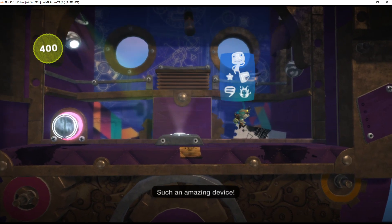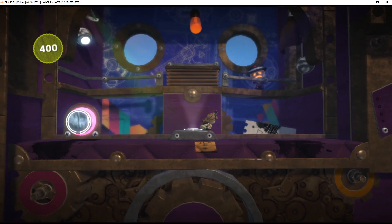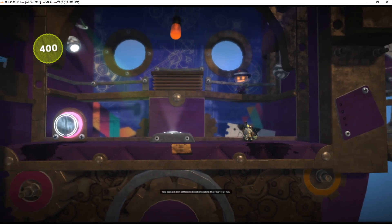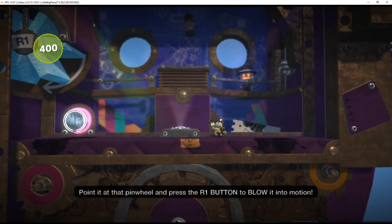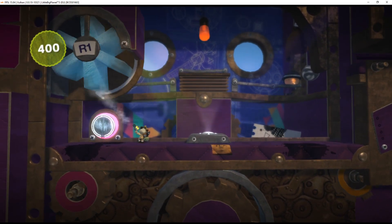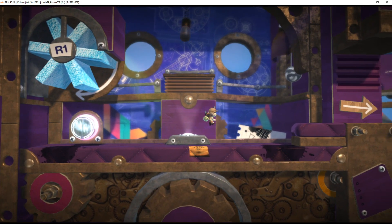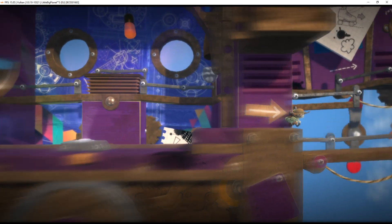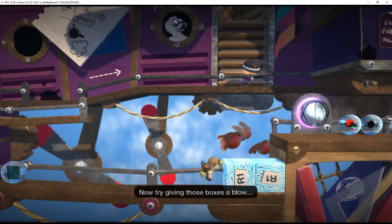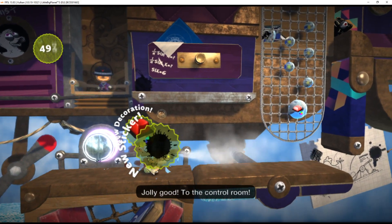Such an amazing device. Oh, if only Daddy were here to witness it. You can aim it in different directions using the right stick. Point it at that pinwheel and press the R1 button to blow it into motion. Now try giving those boxes a blow. The Pumpinator is badly marvellous, isn't it? Jolly good. To the control room!